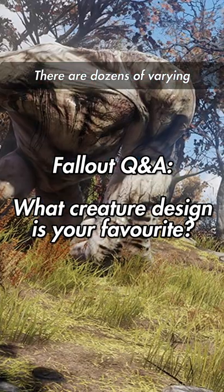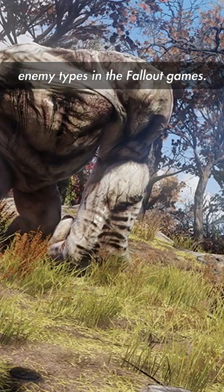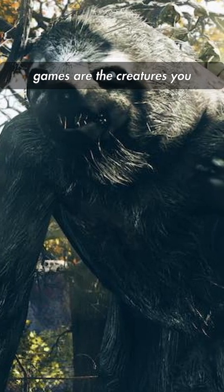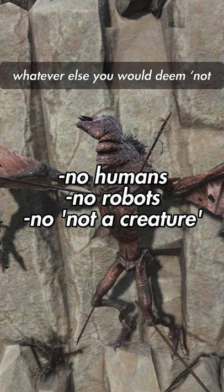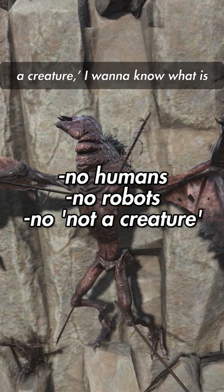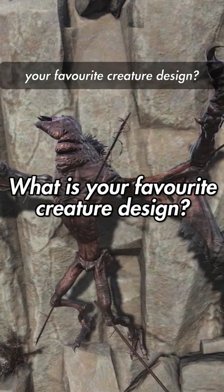Bit of an interesting Q&A for today. There are dozens of varying enemy types in the Fallout games. A subsection of enemies in the games are the creatures you may encounter in the wastes. So, excluding humans, robots, and whatever else you would deem not a creature — I want to know, what is your favorite creature design?